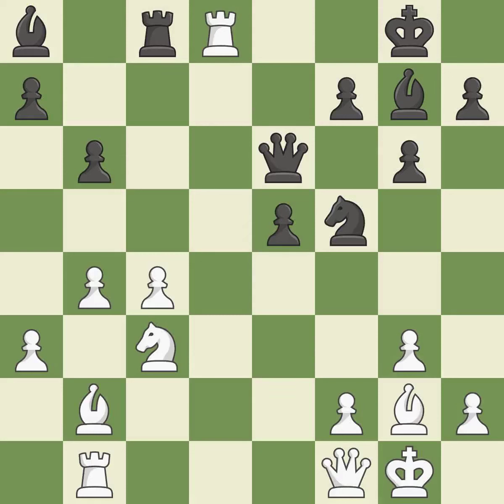This maintains the balance in material with a good trade — best. Takes back — it is best. This takes an outpost, an active square where the knight cannot be kicked out by a pawn.